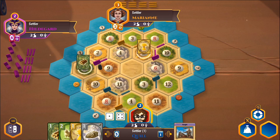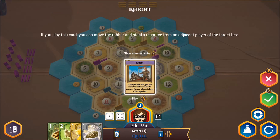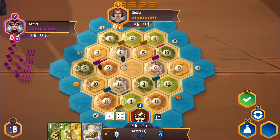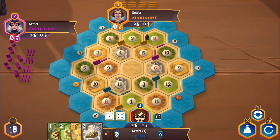I got a five, which does nothing for me. Now I have that knight card. I could buy another development, but I think I'll play the knight card first. Hildegard's up to eight cards — if I had rolled a seven, she would have lost four of her cards. I'll play the knight card and I won't steal from Hildegard, because if she rolls a seven on her turn she'll lose half her stuff anyway. Instead I'll block the eight sheep tile and steal from Marianne. We got a stone out of it.